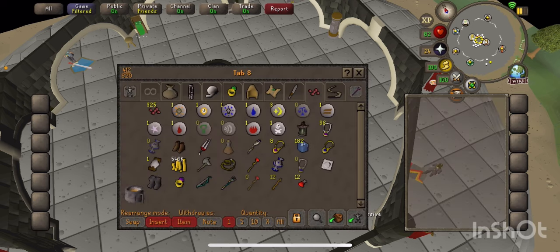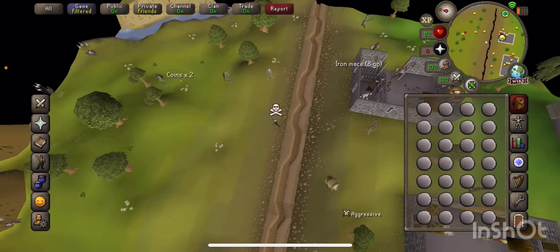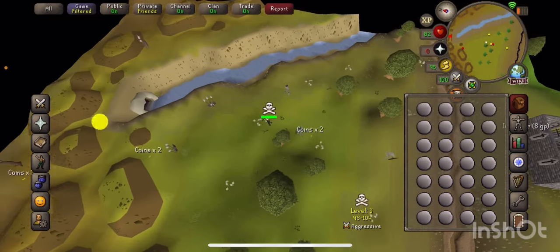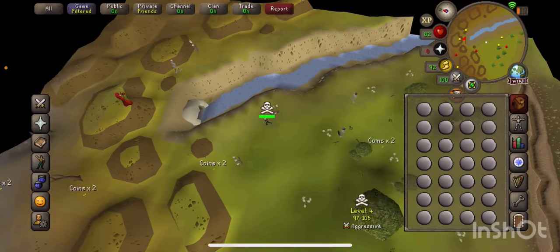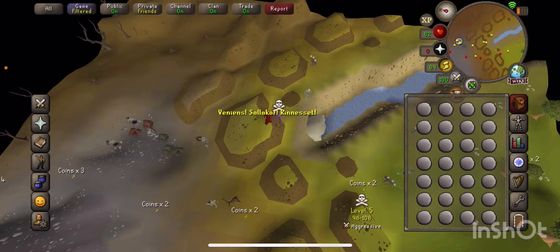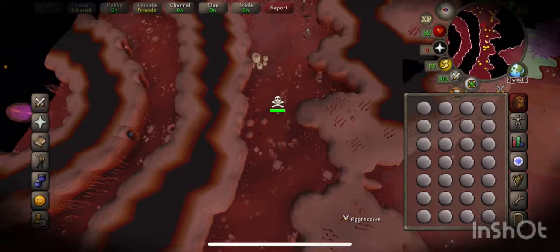What you're gonna need is an amulet of glory, a rune pickaxe, and these items — though you don't have to bring all of them. You're gonna hop worlds and run. This is just a quick way so you don't have to keep going to get the nature runes. I'd recommend the rune pickaxe over the dragon pickaxe because it's cheaper, and if someone tries to attack you, you'll be fine.